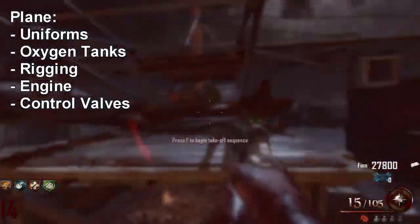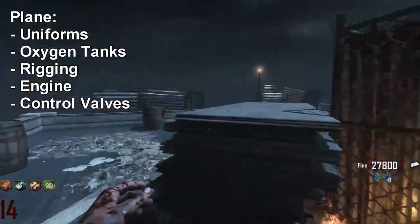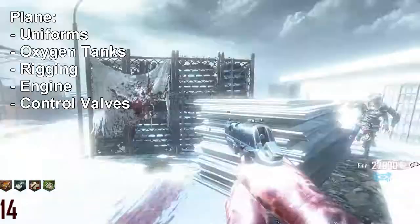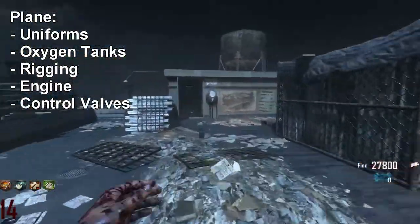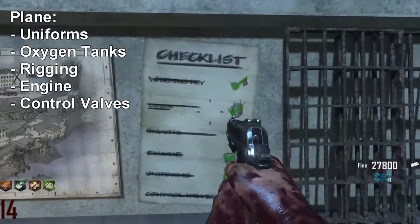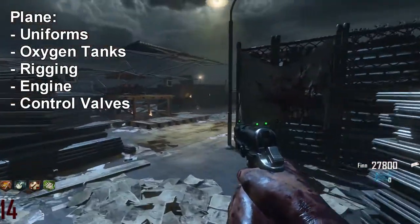Press F to begin the takeoff sequence. The plane is now built — here's the checklist on the wall showing all parts are on the plane. That's how you build the plane.